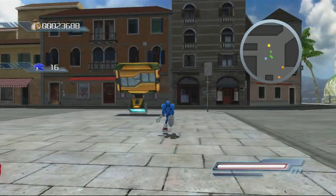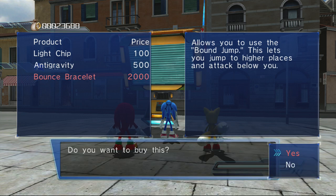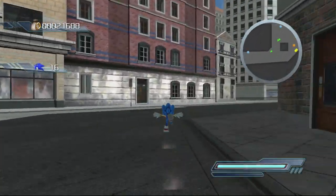We're going to go and buy a new move. It's choppy, isn't it? We're going to buy the bounce bracelet because that's what we need to get to the next action stage. Let's head there now.